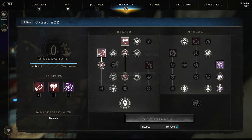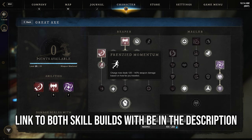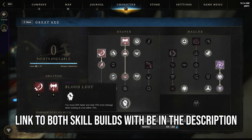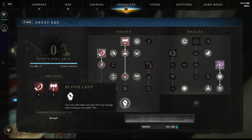The charge passive is okay but it's mostly used to get to the next row of passives. If you want you could put a point in Frustration beside it instead. You take the aforementioned Bloodlust for the 30% movement speed and 15% damage increase to keep your damage high and make sure you stay on target.